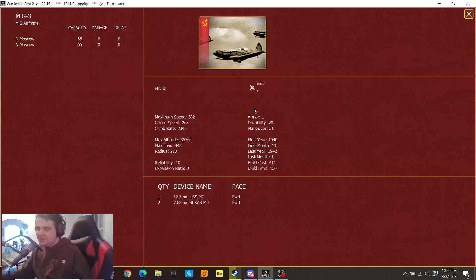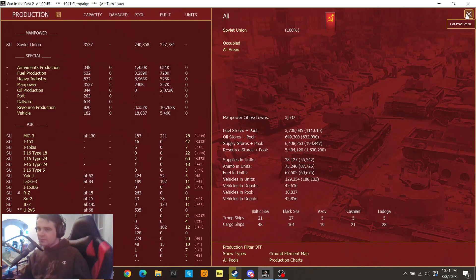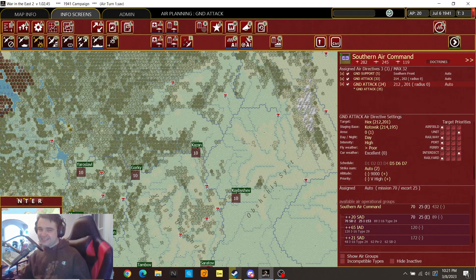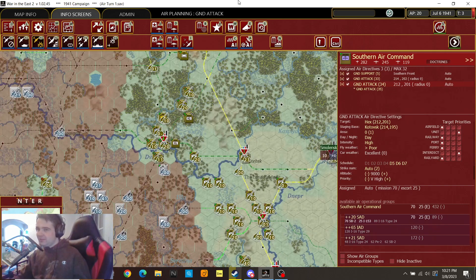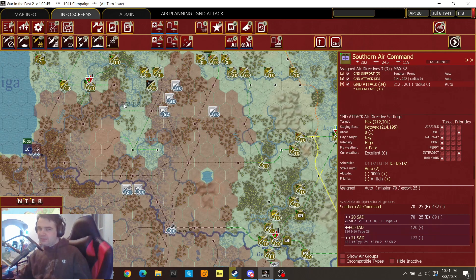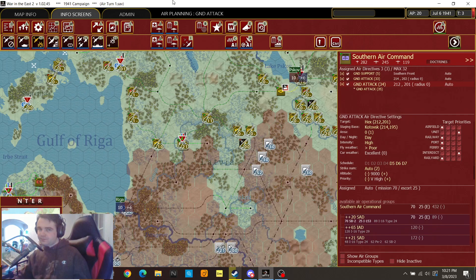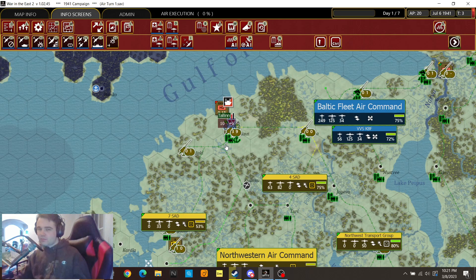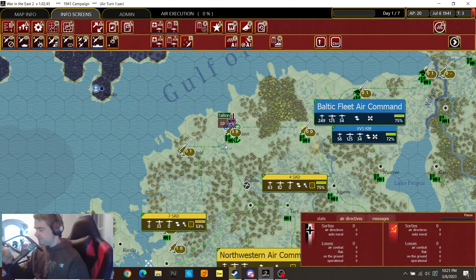It's not really a bad plane, but the problem is we lost almost 6,000 planes without really firing a shot. So I'll take anything — I don't care if it's a balsa wood airframe. Anything you could stick a gun on and drop bombs on people, I will take it. Alright, I think that's all we're going to do right now, so let's turn the turn and we'll see how effective our planes are.